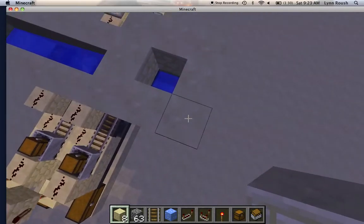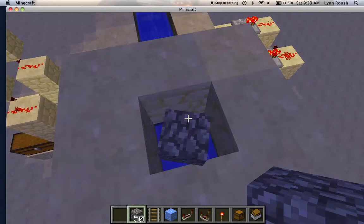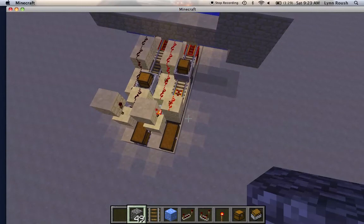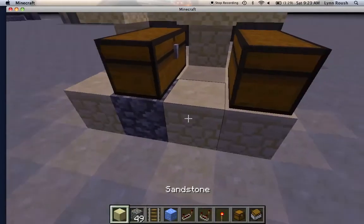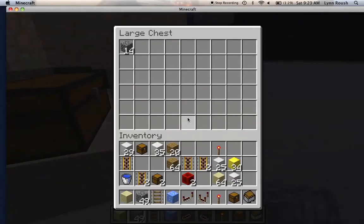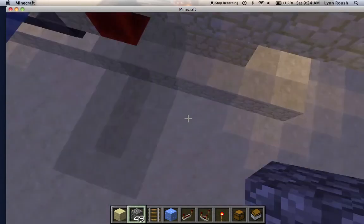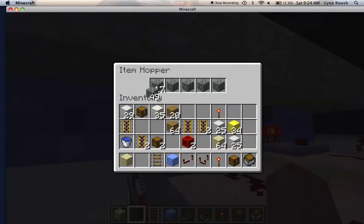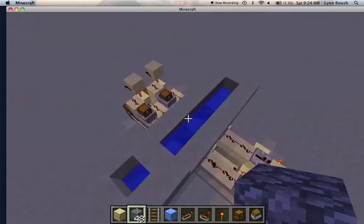Now we're about done, so let's test it out. I'll place a few sandstone and a few cobblestone and that's going to sort the items. The cobblestone goes in there — that is my sorting machine. Sometimes if you only put one item in it'll be at 17, so you need to put a lot of items in. Hope you enjoyed, thanks for watching.